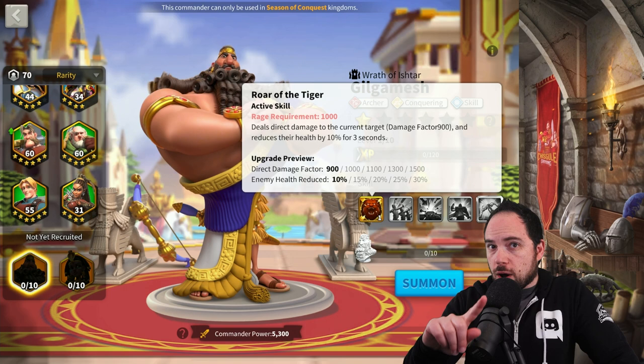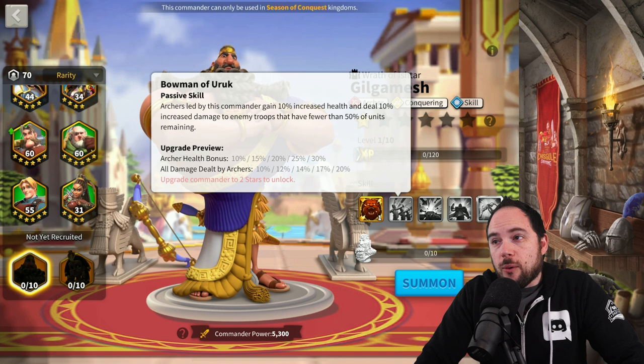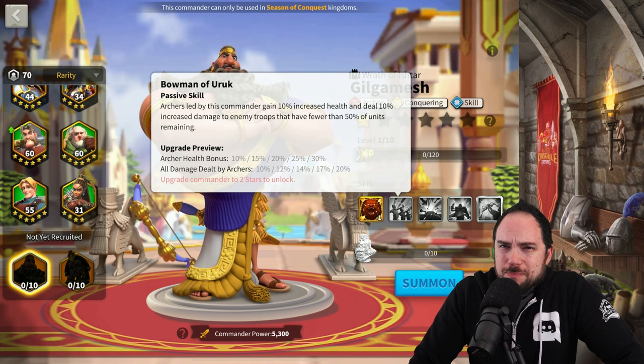The second skill is boosting health, and that is the absolute most important stat to be boosting — incredibly strong. It also makes it so you do 20% extra damage with your archers against units that have fewer than 50% of troops remaining. This is really, really good for rallies. There's just no way around it. It might be good in the field — it'll be okay. You should target low health marches, but that's really a rally optimization.